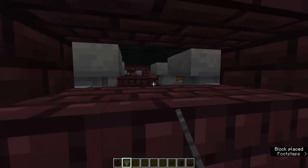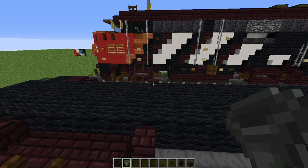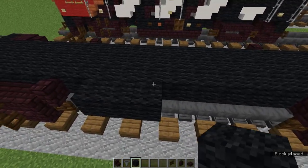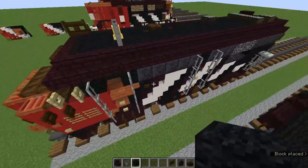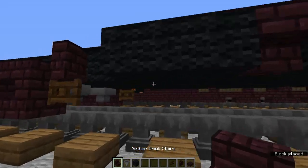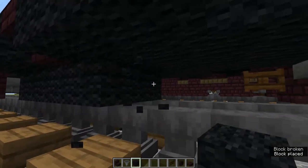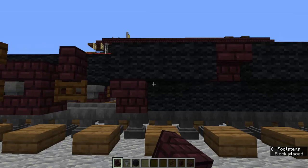Now we're going to do this middle fuel tank, which is relatively easy to make. Grab the black wool and nether brick stairs, and leave a block from the wheels. Add three black wools, then upside down nether brick stairs, then three black wools. Do the same thing on the left side. Add three black wools underneath as well. Once the fuel tank is added, put upside down nether brick stairs on it.